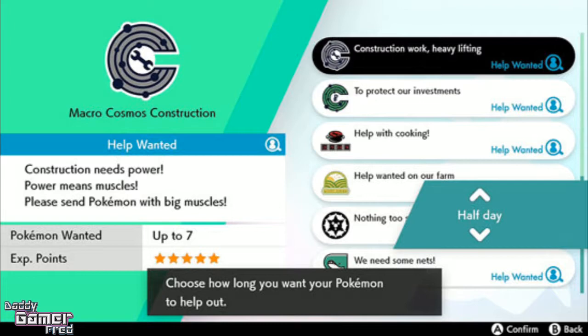We see a whole bunch of different types of Pokejobs here: construction, protecting investments, helping with cooking, and help wanted on a farm. It's pretty cool — you send Pokemon out to basically have jobs. I like this because they're getting experience while we're doing the main quest. That Pokemon sitting in your box doesn't just have to sit there earning nothing — you can send them on jobs periodically and they could be getting upgrades and items. I like this job system.